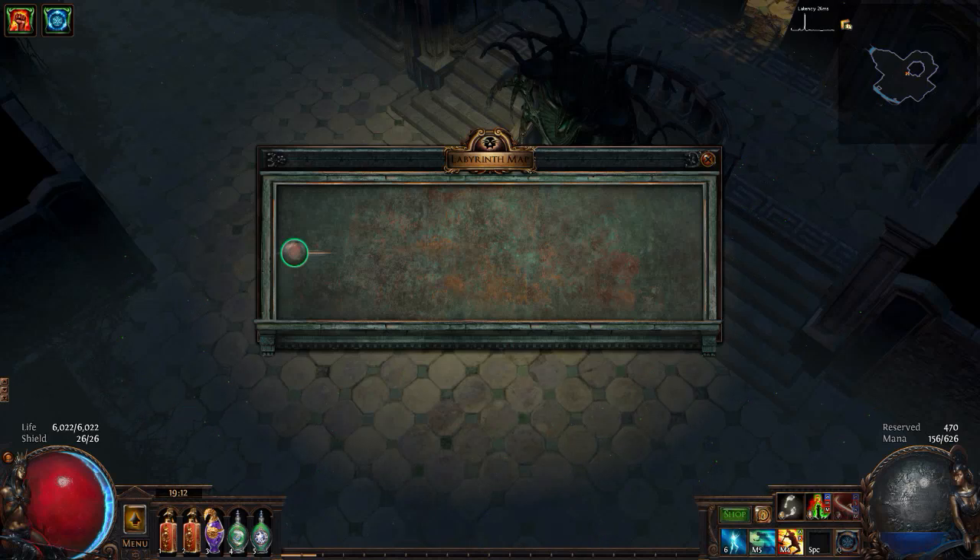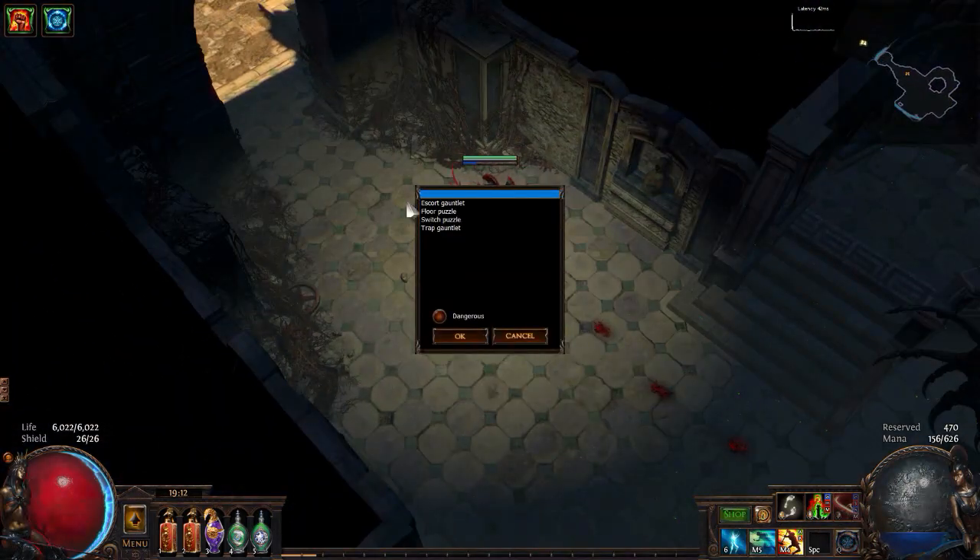Alright, round two. However, I already found stuff and in order to save time, I'm just going to go ahead and manually mark things, so we have a Dark Shrine and an Escort Gauntlet here.